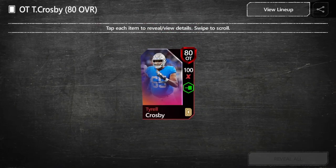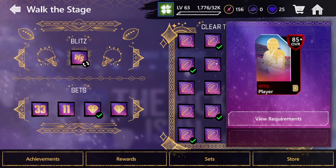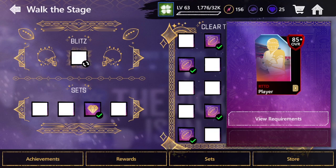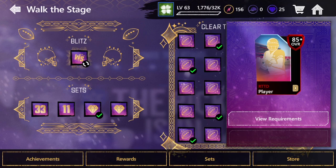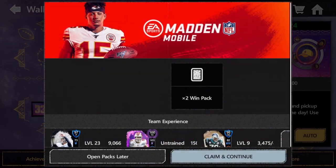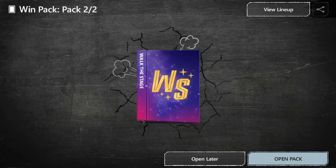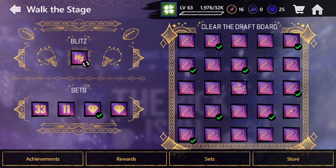That is the Walk the Stage promo — it's pretty simple to follow. If you want me to bring out a more detailed guide, let me know. But I think for the most part it's a pretty straightforward promo and this video should encapsulate everything you need to know. Let's do the Blitz event two more times and see if we can get anything. We're going to get an 81 and another 81. Anyways guys, that's just about it for this video. I hope you enjoyed it — make sure to like it and subscribe. I'm ScroogeTV, and I'll see you guys later.